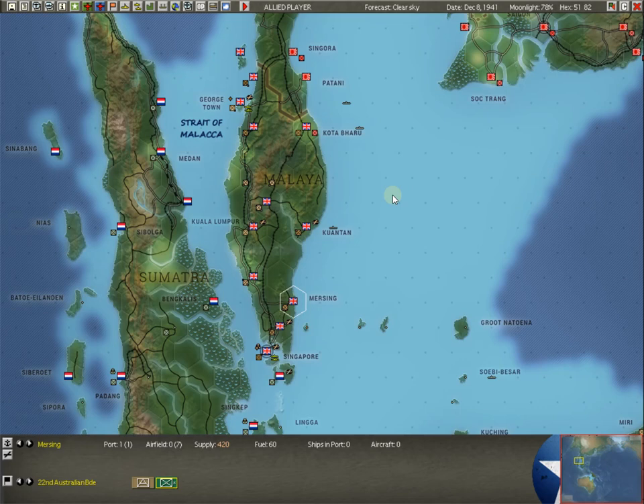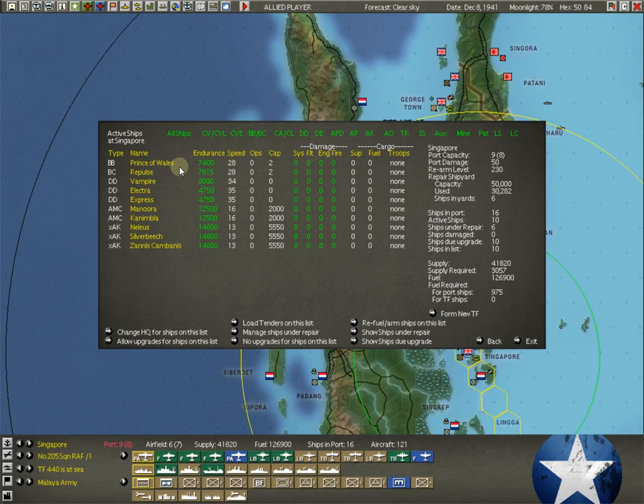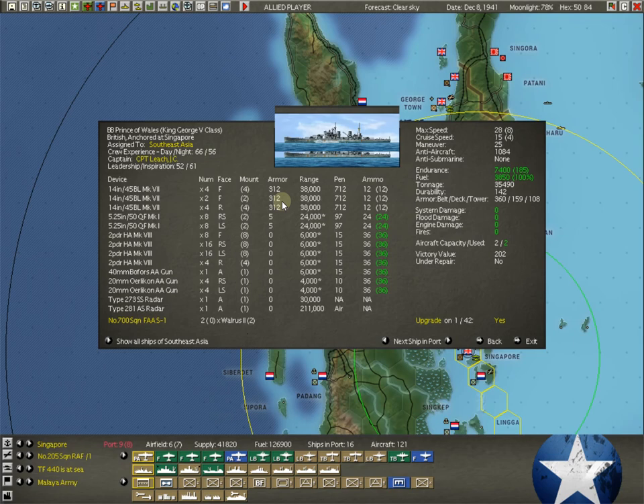Let's go to some of the more interesting things during this setup. We've got the subs up here and we also have Task Force Z down here. We no longer have Task Force Z because we have disbanded it in port, and that includes the Prince of Wales and the Repulse. If we look at the British battleship Prince of Wales, you will see a victory value of 202 points. You do not want this ship to be blown up - a British battleship is not something we want destroyed.